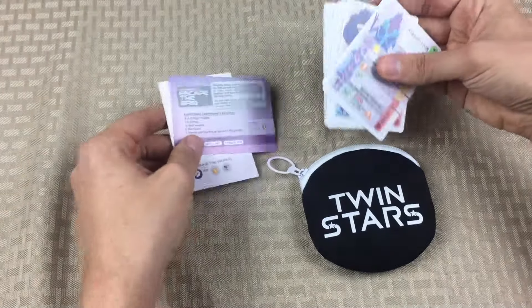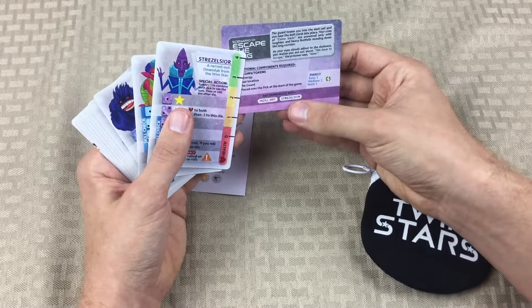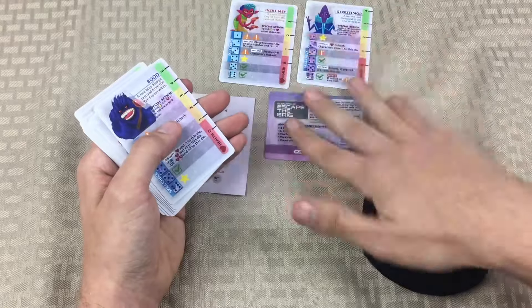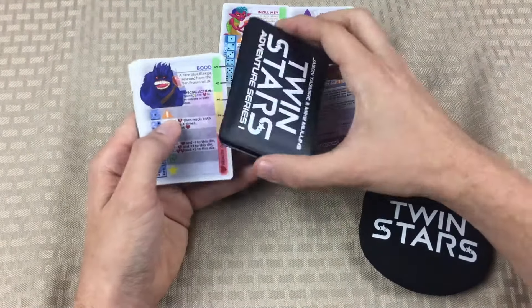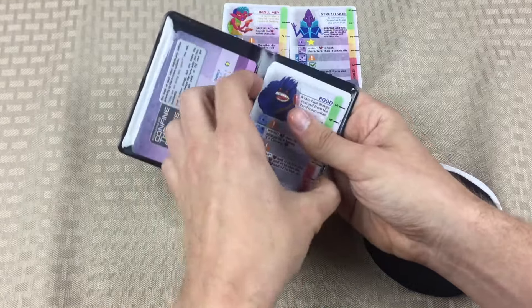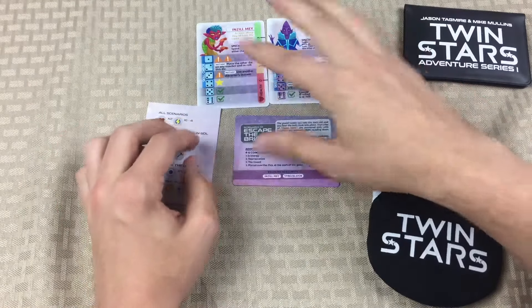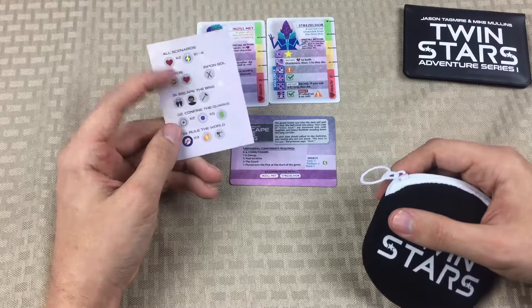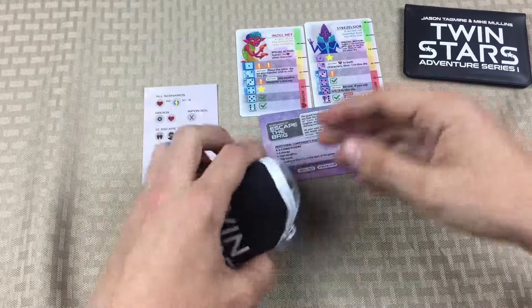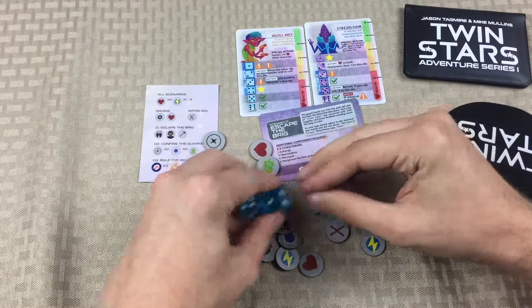The game recommends that you use these two characters for playing. So I'm going to go ahead through the deck and find these characters — it's Inzilmay and Streslisler. I have no idea how to pronounce that; I usually just call them Mr. S or Mr. Stress. They're right there on top since I've been playing this a bunch lately. I'll put the rest of the characters back into the wallet. We've got the scenario card and our characters, and now I'm going to use this handy guide — I like this a lot — which tells us what we're going to need in terms of chits for this specific scenario. We're going to need these two dice for the actions we'll be doing.